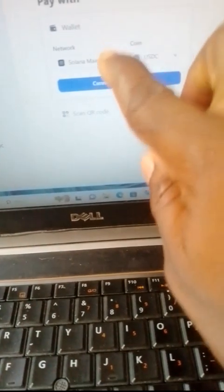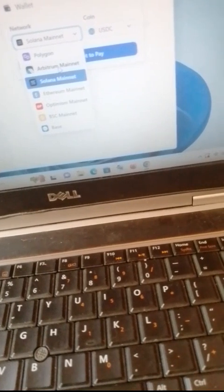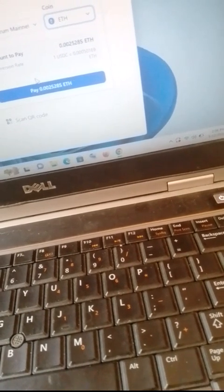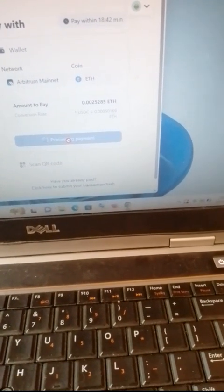After it finishes loading, a screen will come up where you can change the network. Change it to whichever blockchain you want to pay with. I'm going to use Bitroom mainnet because I have some tokens there. Select the network you want to use, then click on 'Confirm Payment.'